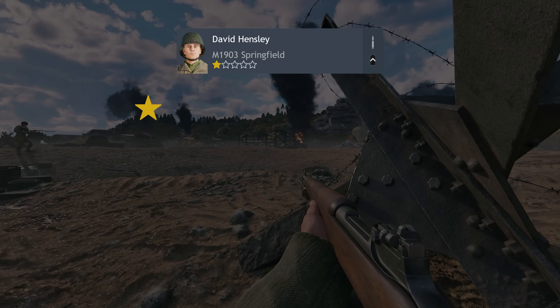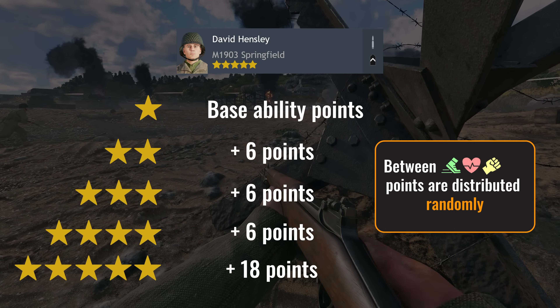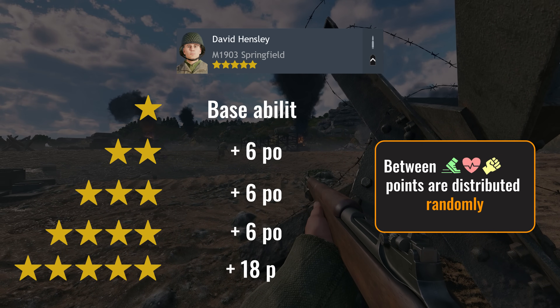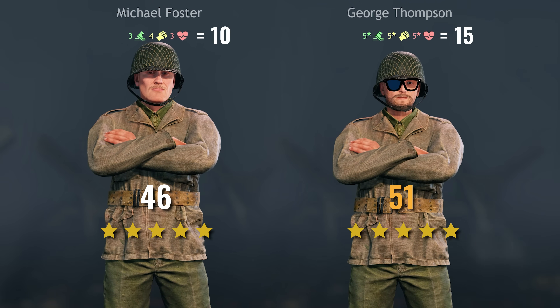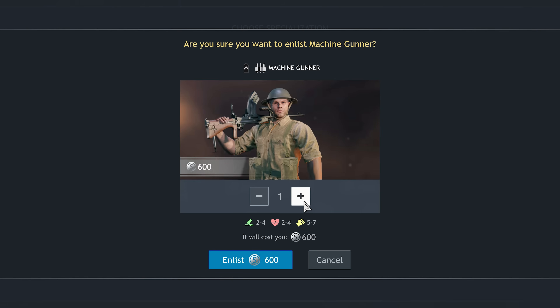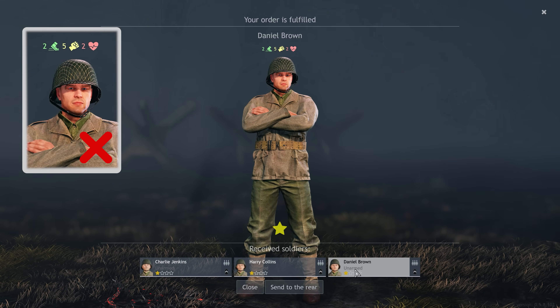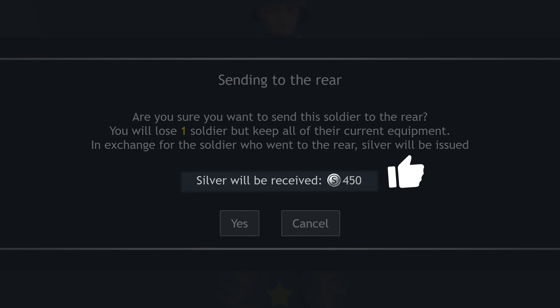But these numbers aren't final. As your soldier's level increases after battles, their points improve too. So the more ability points a soldier initially has, the more perks they can learn. If you want to build a really cool squad, be sure to spend time and silver on hiring and selecting the best soldiers. Less useful soldiers can always be sent to the rear, and you'll get back most of their recruitment cost.